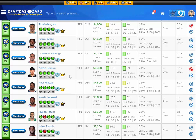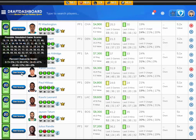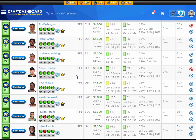Another power forward I like tonight is Aaron Gordon, projected at 31.9 fantasy points — that's 5.1 times value at $6,300 FanDuel salary. You're looking at a 53% chance for him to score 30 fantasy points or more and get you 5 times value or more. I like Aaron Gordon here at $6,300 FanDuel salary.